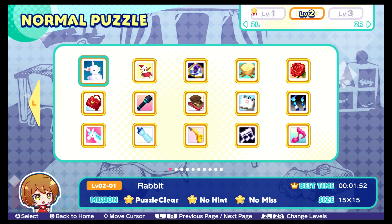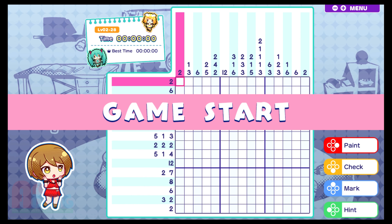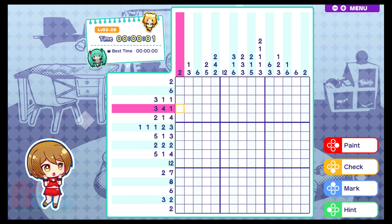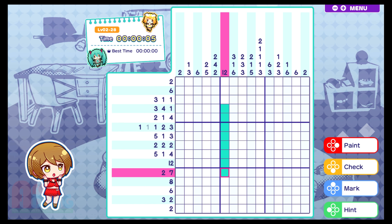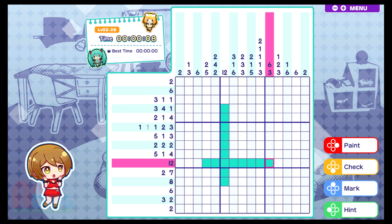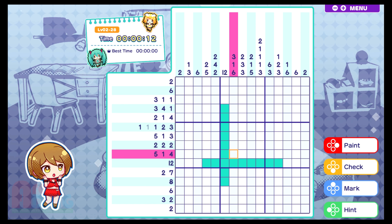Let me show you a little bit — let's go up to a Level 2 puzzle. Yeah, we'll pick one of these. You can look at these and go, 'oh, these ones have 12,' so we can automatically fill out this much. See how that works? And then we gotta figure out where things go from there.